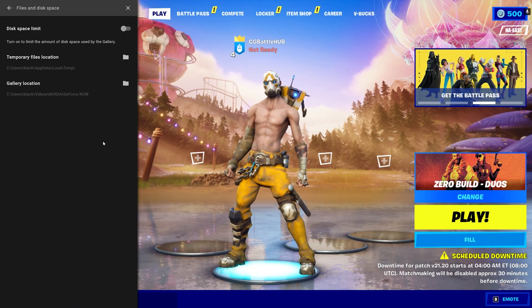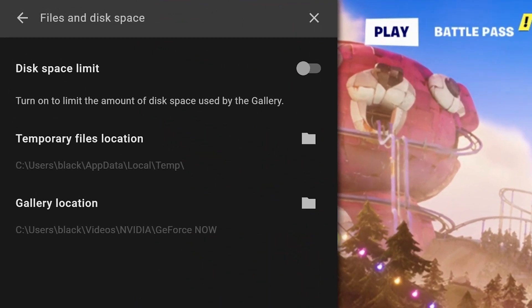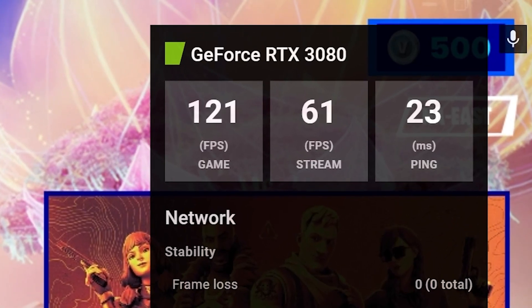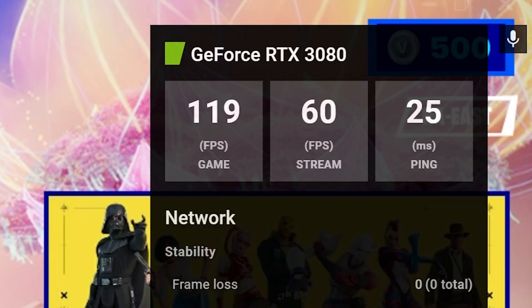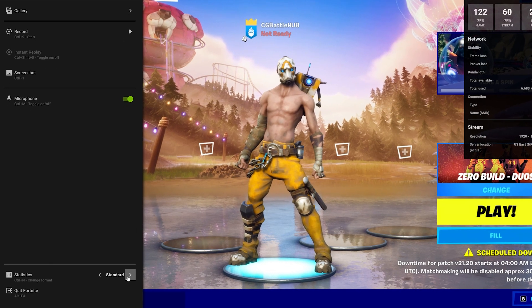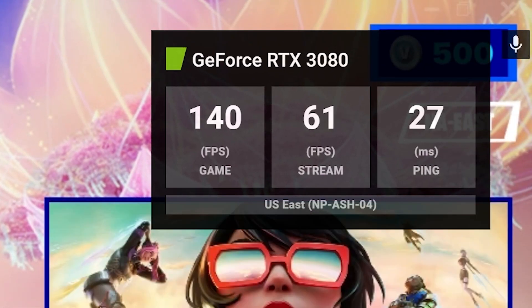These clips are stored on your PC, and you can change the location of these saved clips by going to files and disk space and hitting the folder to change the path. The GeForce Now app also has the ability to display your network connection statistics. The standard mode presents all the stats of your connection including game FPS, stream FPS, ping or latency in milliseconds, bandwidth used, server location, and resolution. There is also a compact mode with a smaller display box showing just game FPS, stream FPS, ping, and server location. You can access the stats quickly by hitting Ctrl-N on the keyboard.